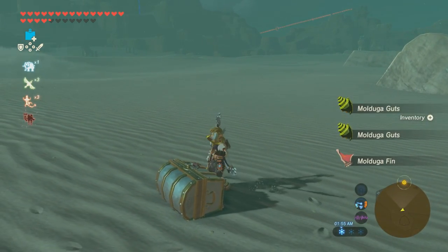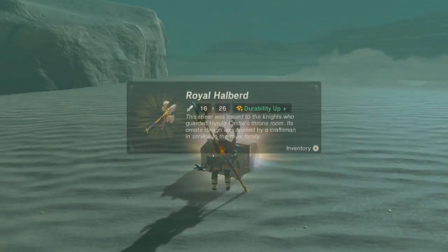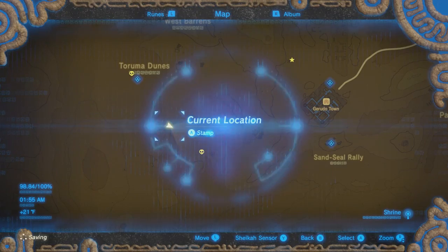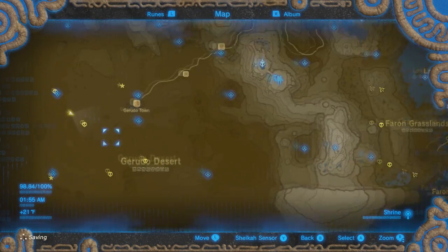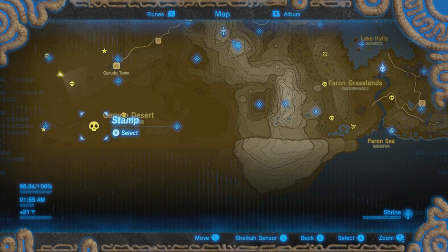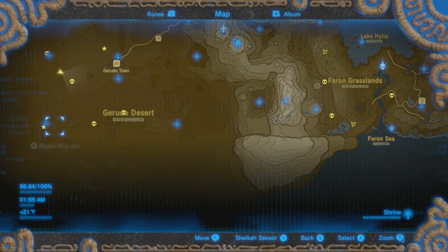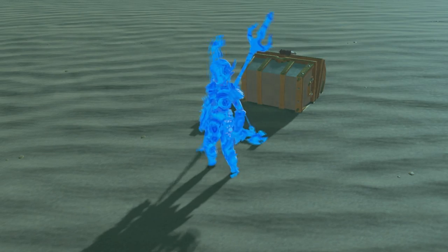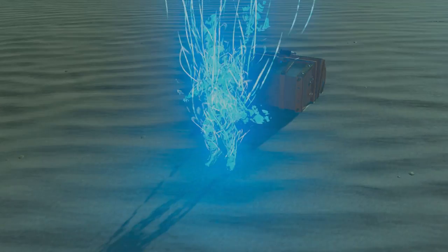Let's see the loot I get here real quick. That does drop guts and fins. So there I just got some useless gear that I probably would never use. Let's go ahead and find the next two beasts. You can just travel to any of these shrines to get a little closer so you won't have to be walking so much.